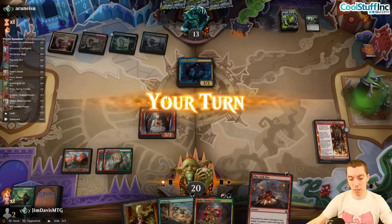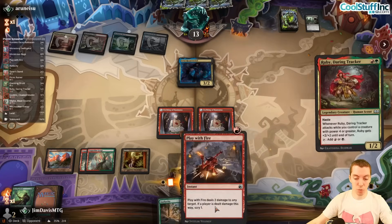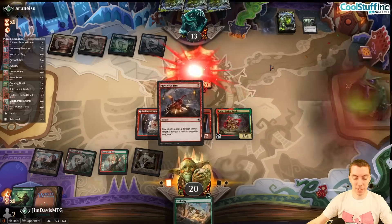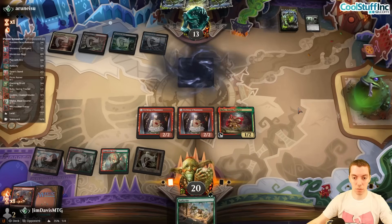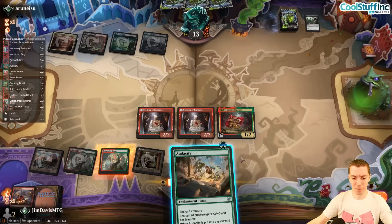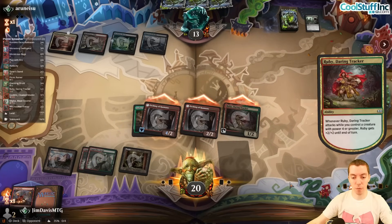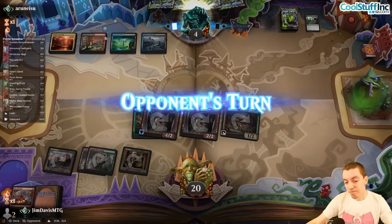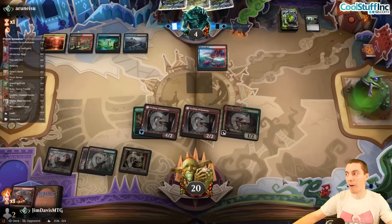We draw Ruby and a Play With Fire — all pretty good. Land, Ruby, Play With Fire, Audacity, and this is an attack. Why didn't that die? This pumps, this pumps — this is an attack for 11. They go to four. We're all in — it's the all-in moment!